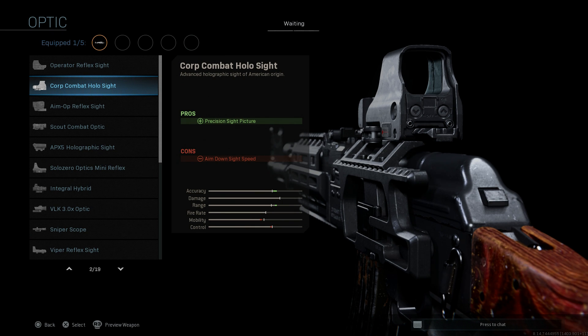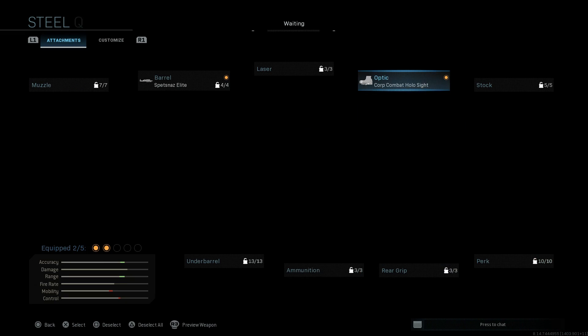The real-life RPK-16 and AK-12 platforms have a Picatinny-railed dust cover. We see a ribbed dust cover here, and a dovetail-mounted sight which is more of an AKM platform — the incorrect portion of this weapon. But we're going to ignore that and go ahead and select the holographic.